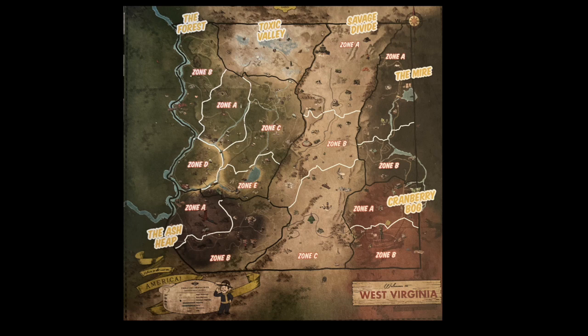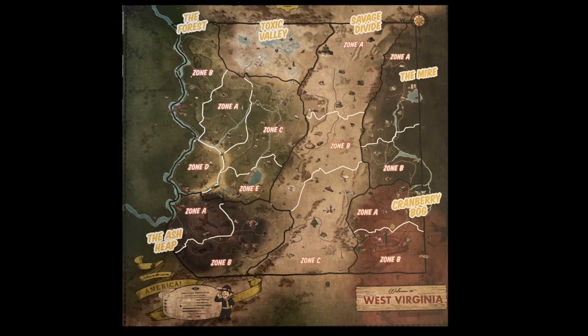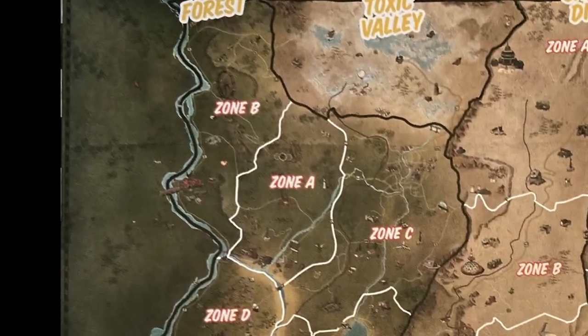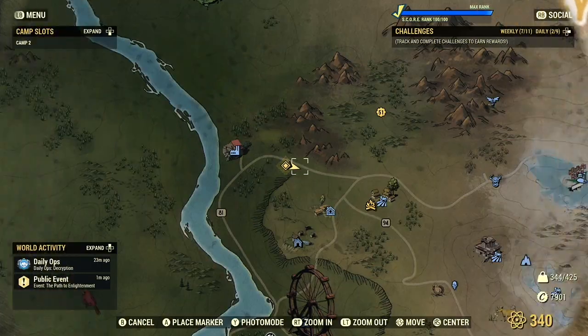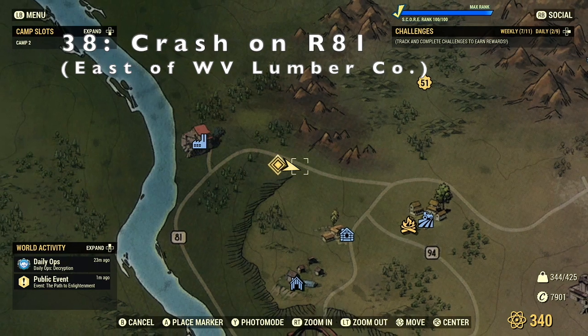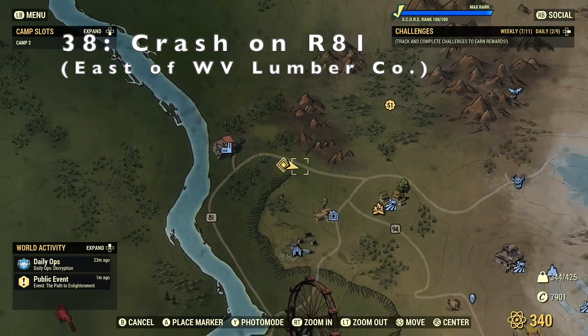Hey there, sexy vault dwellers. Stormy Skies 369 here, and we're back in the forest region zone B looking at locations 38 to 42. Starting off we have location 38: Crash on R81, east of WV Lumber Co.